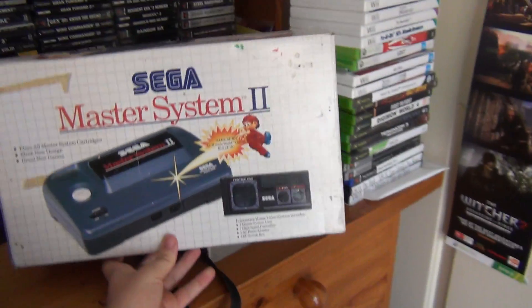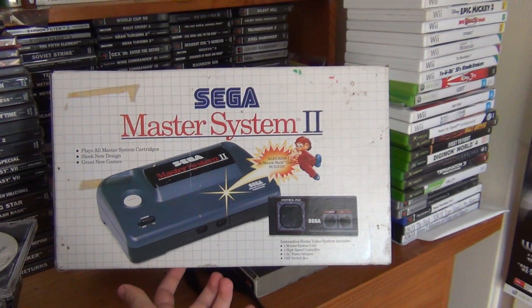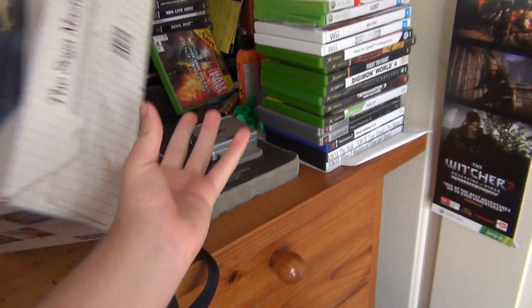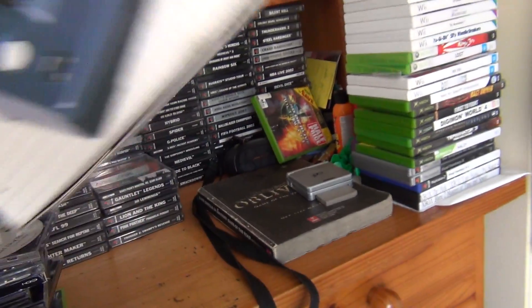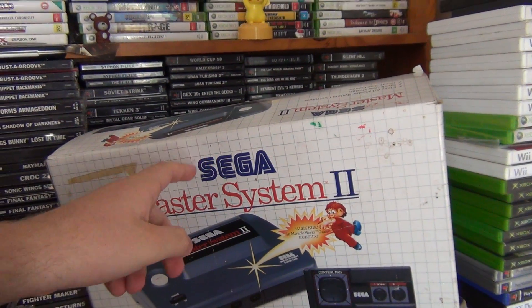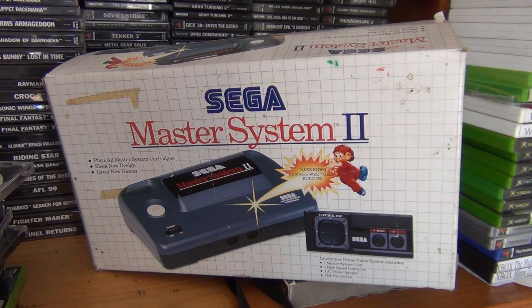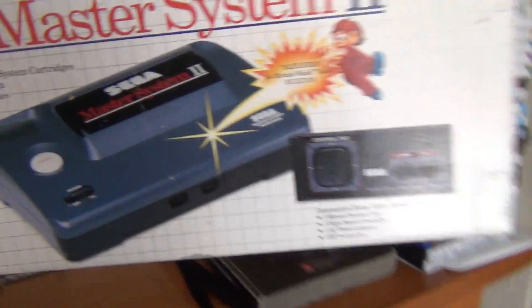I'll get all the video game stuff out of the way first. I have a Master System 2, and I was wandering around the market and I found this - it's literally just a box for the Master System, as you can tell from how light it is. This is cool and the guy only wanted $15 for it. I didn't even think to talk him down, I just pulled out 15 bucks and said I'll take it. So now my Master System has a box - awesome.